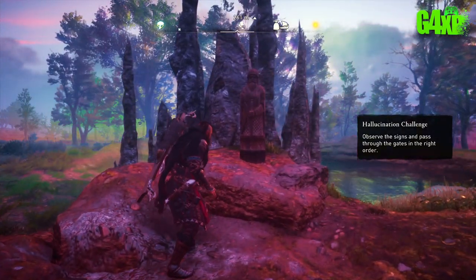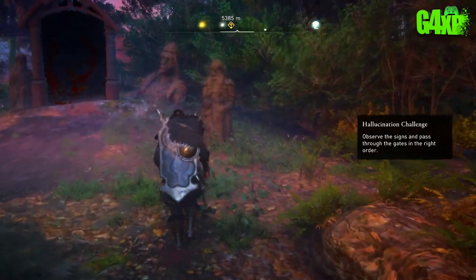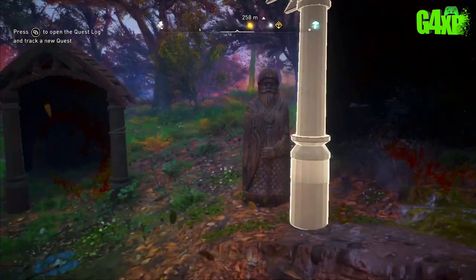There we go — hallucination. There's a little bit of a clue there: find this guy first, so you've got to find the door with him. It's pretty obvious actually. Now pay attention to what's on the ground because that'll come into play.